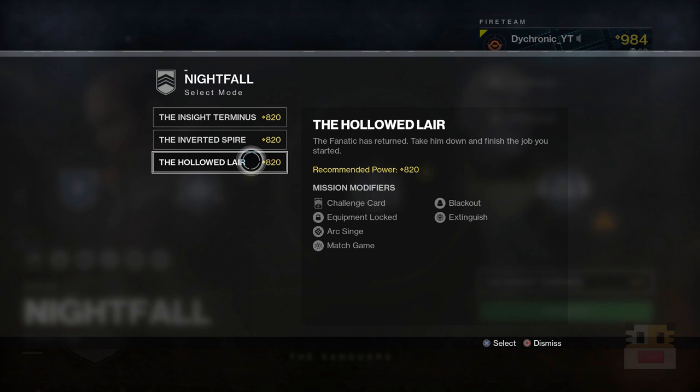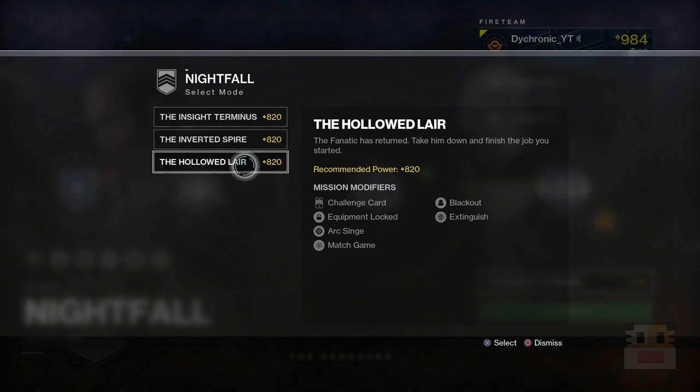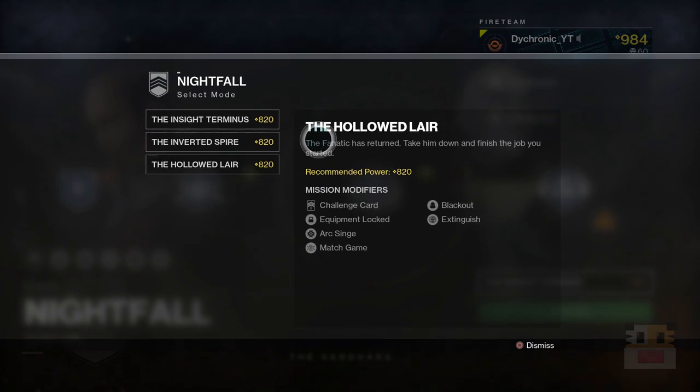A big note about Mindbender's Ambition: it's not worth your time. Technically, if you get a good roll it will be slightly better than the Imperial Decree, but you can get the Imperial Decree with so much more consistency and so much faster, so it's just not worth the time. For high-scoring Nightfalls, definitely go with Hollowed Lair, and the fastest is Inverted Spire.